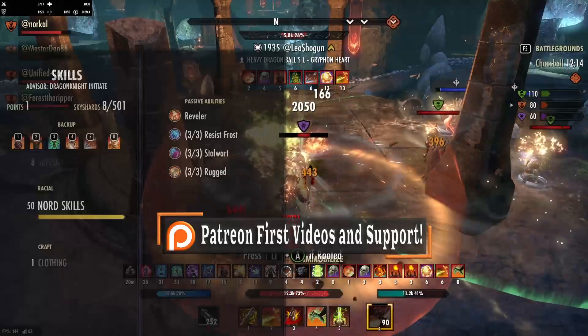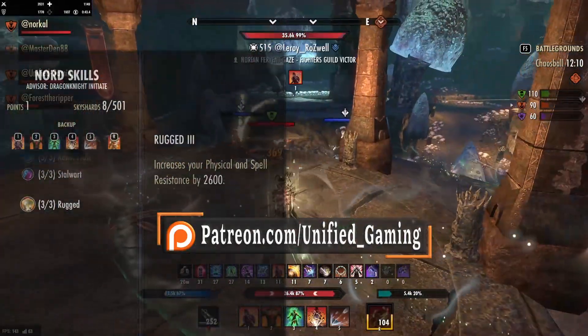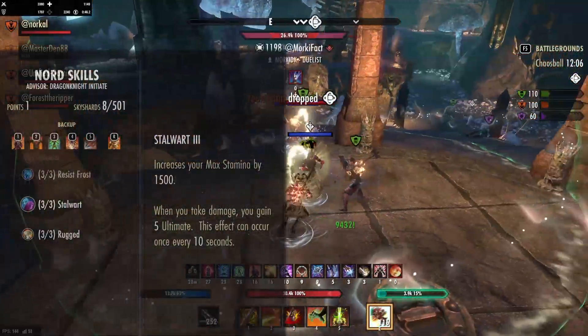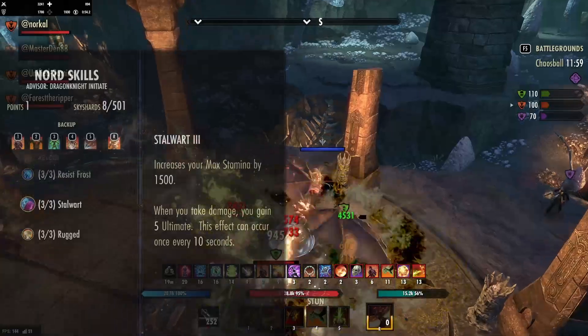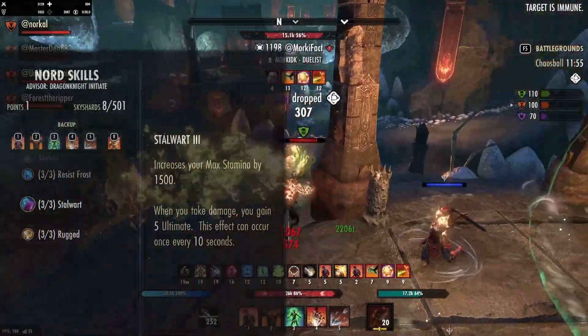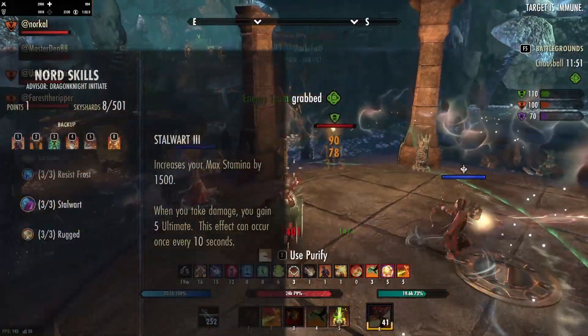As with our race, we are a Nord on this build. A Nord gives you health and loads of resistances, plus ultimate generation — all in all, it's a pretty solid race. It's not the best, it's not the worst, but it's pretty solid. This build can be played with many races, such as Dark Elf, Argonian — even because of the healing passives. But personally, I'd go with a Dark Elf, a Nord, or even a Wood Elf for sustain if you find that tricky.